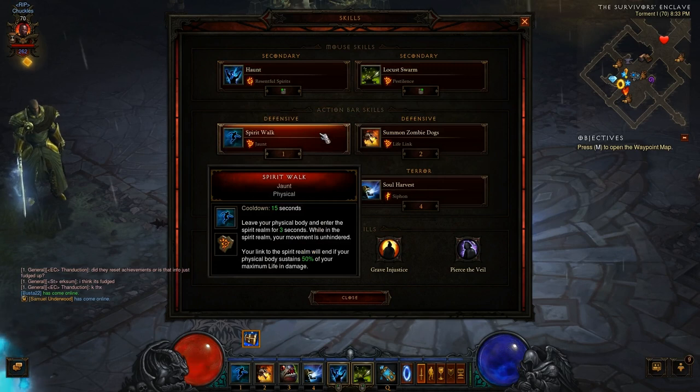On my number one key, I use Spirit Walk with Jaunt. It lets you leave your physical body and enter the spirit realm for three seconds; while there, your movement is unhindered. Your link ends if your physical body sustains 50% of your maximum life in damage. Spirit Walk with Jaunt gives you movement speed, lets you break out of prisons and jails, and lets you walk through desecrator and poisons. I will not have a Witch Doctor build without Spirit Walk.